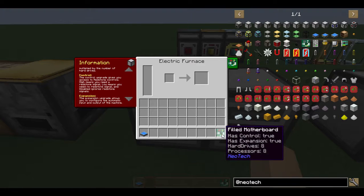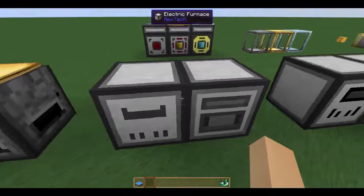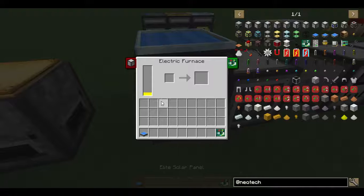And as you can see here, I have a motherboard with all of those things. But when you first put it down in the world, this is what it looks like. Let's give it some power — as you can see here it's charging up, and it's ready to go.